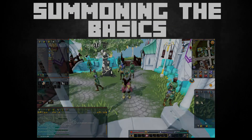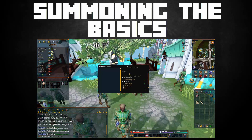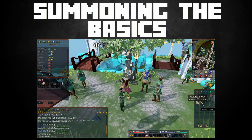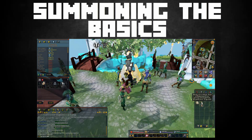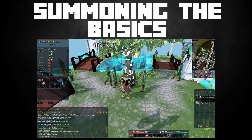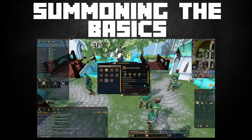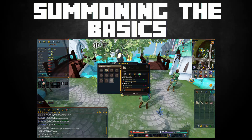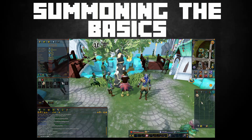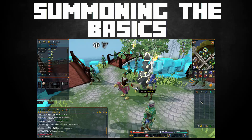To get started with Summoning, decide which obelisk you'll use, then bring your ingredients to the obelisk to make pouches, which give you experience. To make a pouch you always need a pouch and spirit shards — sometimes you need just one, sometimes up to a hundred. Then you need a charm from killing monsters (gold, green, blue, or crimson), plus a final item like a raw chicken or a bar. Once done, you can sell pouches at the Grand Exchange or summon them for combat.